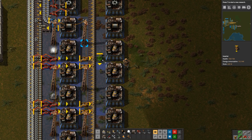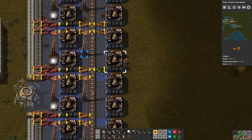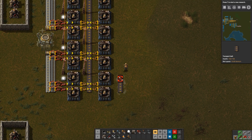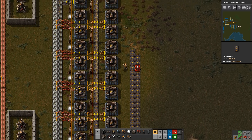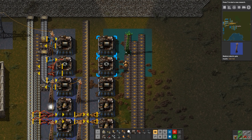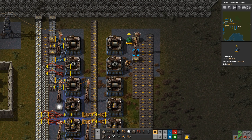We're going to essentially mirror the same thing on this side. I'm making lots of extra engines because we're going to need engines for making bots. Eventually we'll use them to make trains and stuff too, but right now the main reason we'll need extra engines is to make robots. I'd like to start doing that pretty soon.